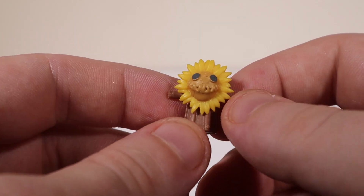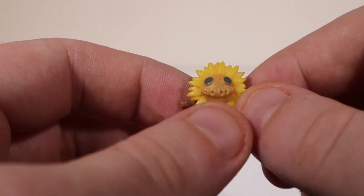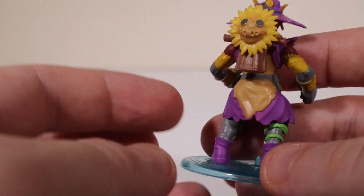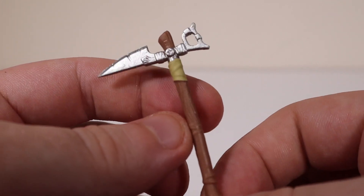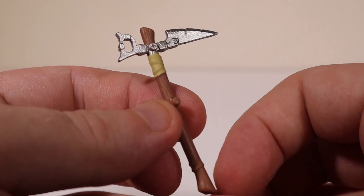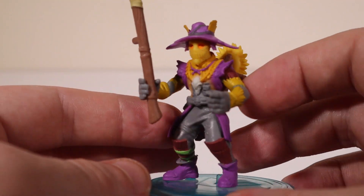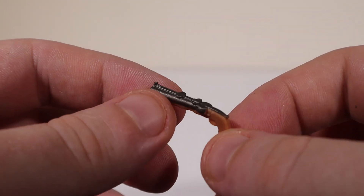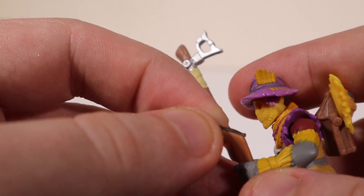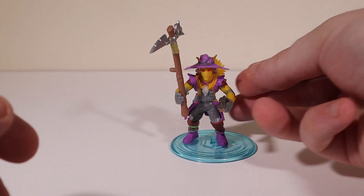The back bling he gets is the epic Hey Nest — 'Hatch a plan.' It's like a little scarecrow sunflower, which we'll put on his back. He also comes with the rare Harvester pickaxe — 'Reap what you sow' — for $800 V-Bucks. It's like a nice little sickle on a stick. And there's one gun between them — the double barrel sawed-off shotgun. Those crows don't stand a chance. And that is the awesome Hey Man.